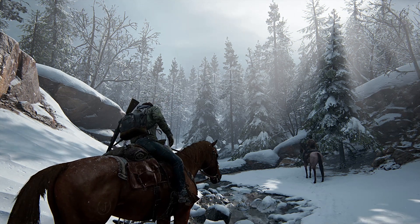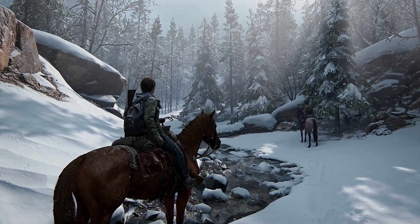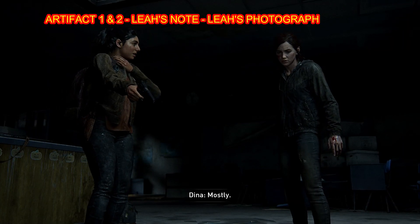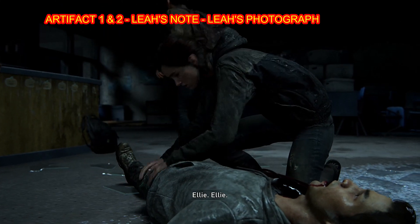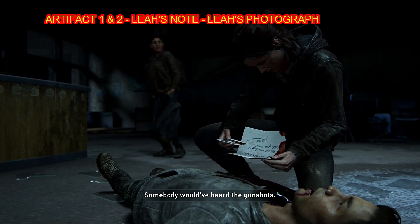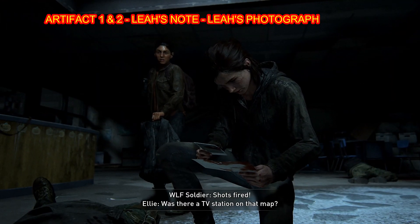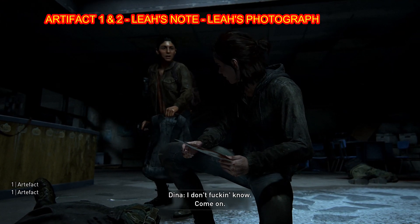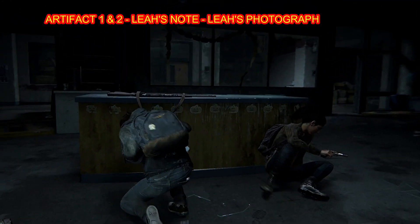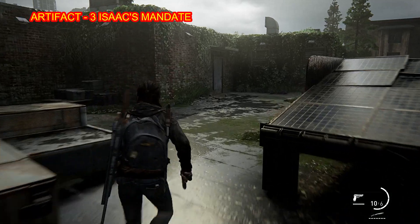Welcome back guys, this is Chapter 10 — Eastbrook Elementary. There are going to be only four collectibles in here and the first two are unmissable; you will collect them as the cutscene ends. The third artifact can be found just off the roof, and that's going to be another one relating to good old Isaac.